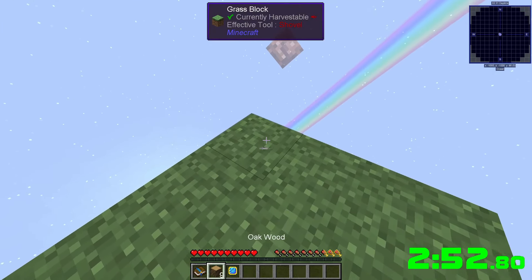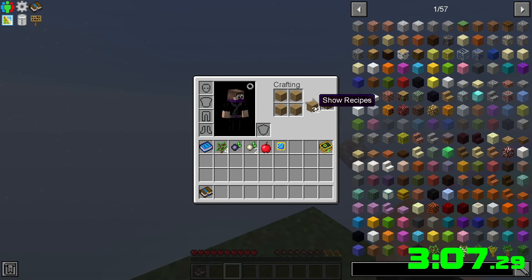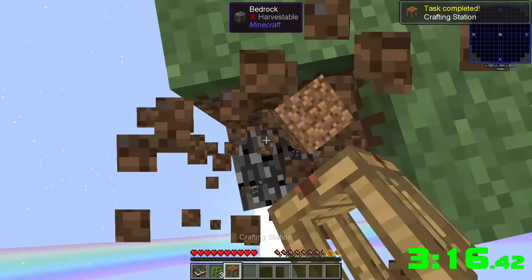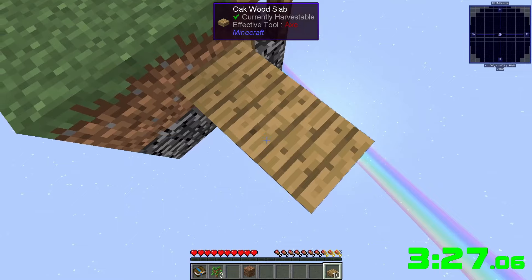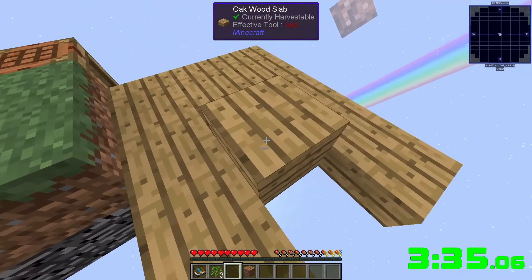We're gonna get the table and cobblestone. This looks like a storage thing. Let's get ourselves some wood and make a crafting table — yep, a crafting station. We're going to stick this here and make a few slabs. I always build bottom slabs so mobs can't spawn on them.